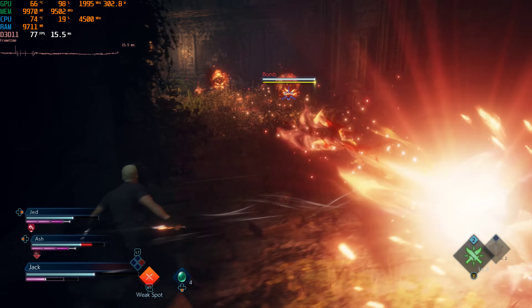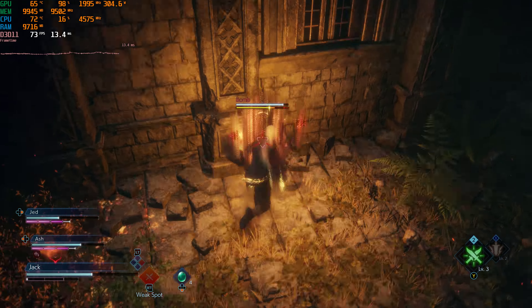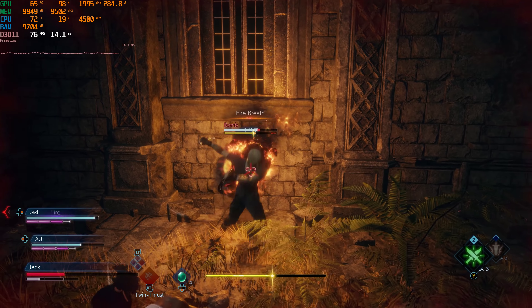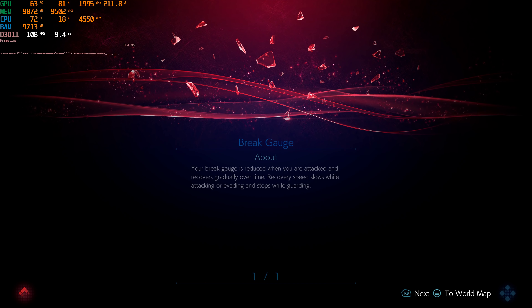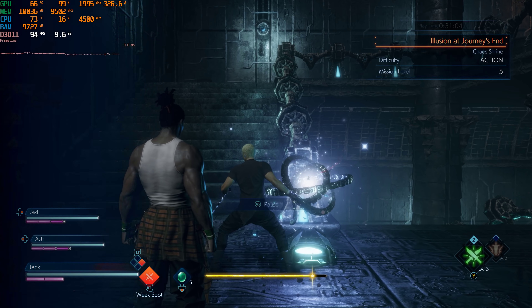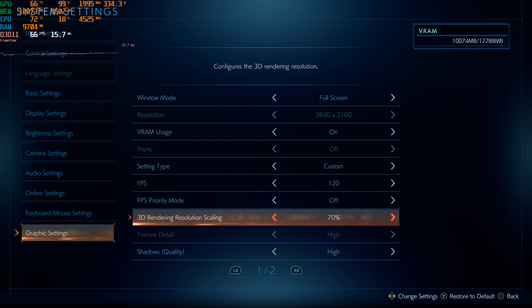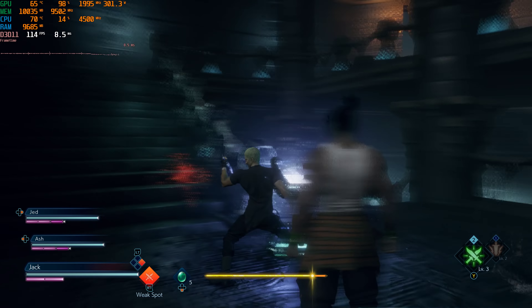Looks like we've got lots of bombs to fight. I apparently absolutely suck at this game and should have paid more attention. I'd like to take this opportunity to go down to a 50% res scale, which would be 1080p rendering — because if you cut 3840 in half that's 1920, and if you cut 2160 in half that's 1080. So a 50% res scale is 1080p rendering.